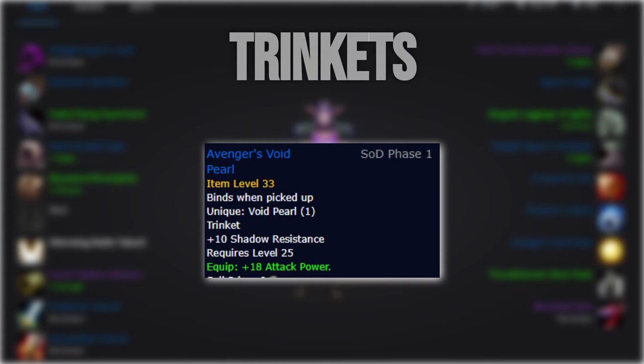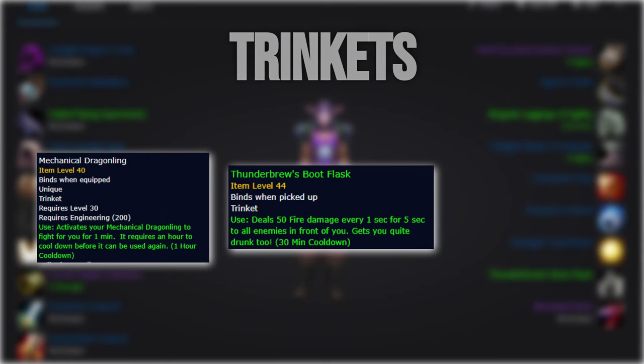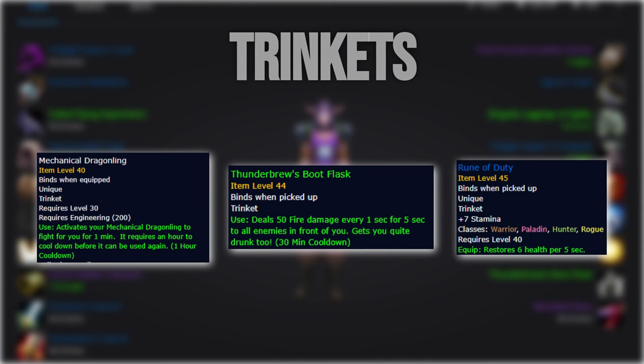For our trinkets, we'll want to keep our Avenger's Void Pearl — it'll be best in slot, so if you don't have it already, go grab it. For our other option, we'll want to run Mechanical Dragonling or Thunderbrew's Boot Flask, depending on what's off cooldown. You can of course pick up the Rune of Duty for when both are on cooldown for that added stamina.